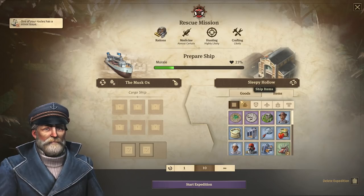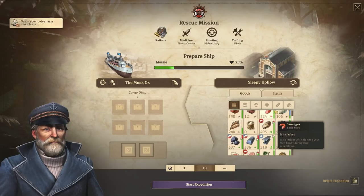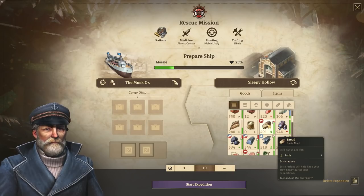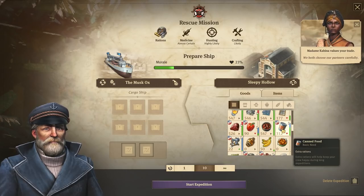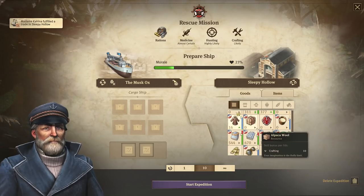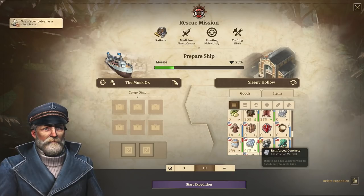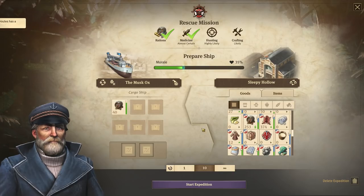We need rations, and good call in the comments - fish is not really good for extra rations. We should use something that also gives a bonus to something else, like bread. Bread not only gives us rations but also faith. Canned food is extra rations, and rum is extra rations and also medicine. So that would be a very good one to use, and we do have enough rum. Let's take rum - it covers both rations and medicine.